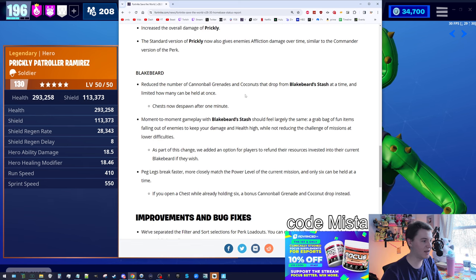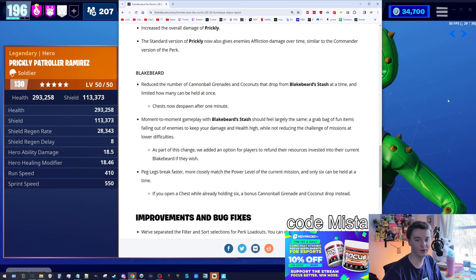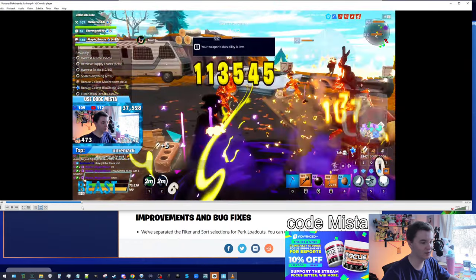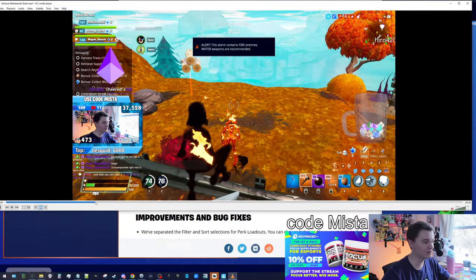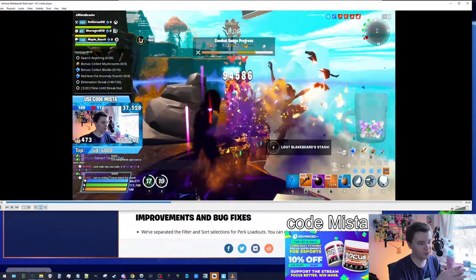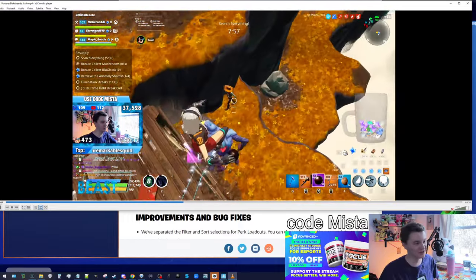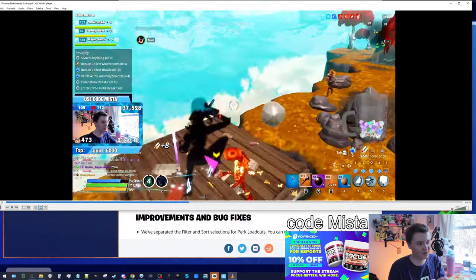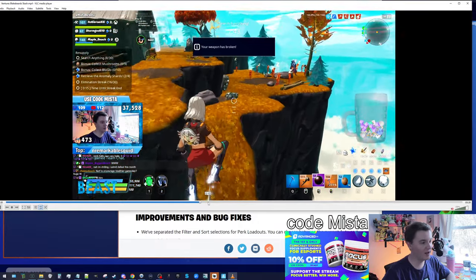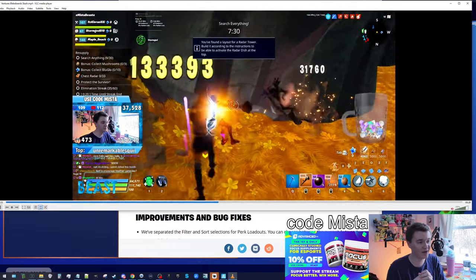Let's talk about what they did to Blakebeard's Stash. They reduced the number of cannonball grenades and coconuts that drop from the Blakebeard stash at a time and limited how many can be held at once. As I fast forward through the footage, I am capped at holding eight cannonballs at once — I'm leaving some on the ground — and I'm also capped at eight coconuts. That also applies to Crossbones Barret in regular missions. I've seen a lot of outrage on this.